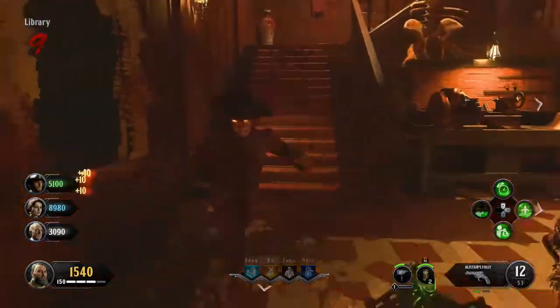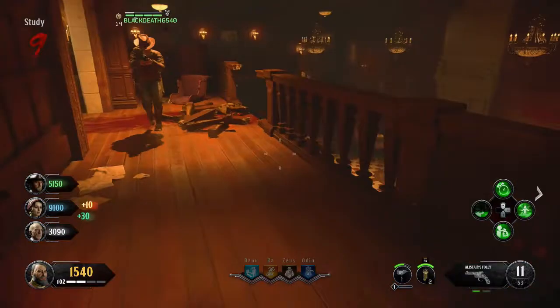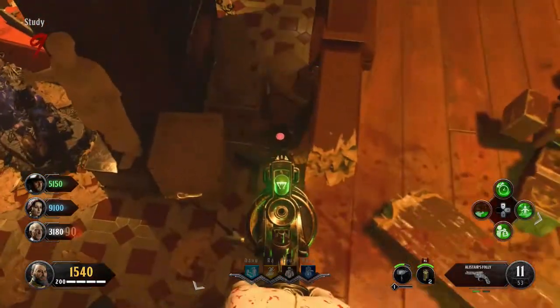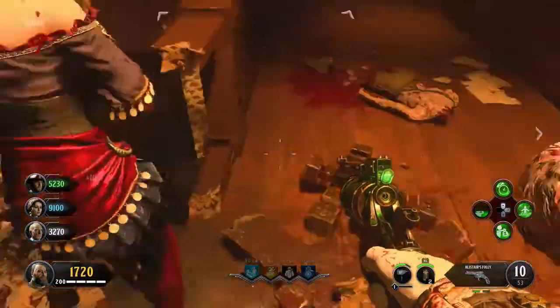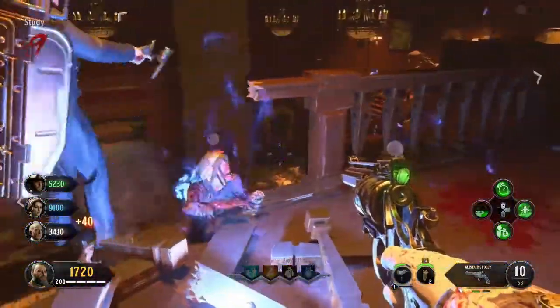The final one — the red one — this was the one that took us the longest to find, and the one we actually found just as Kevin came into the stream, which was pretty fun. If you just go upstairs in the library and go to this little drop-down point and look down onto this Egyptian thing's head, you will see the coin. Shoot that, and once you've got all four, the song will start to play.